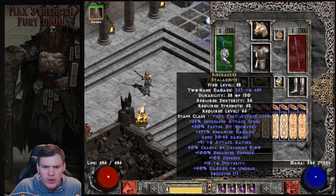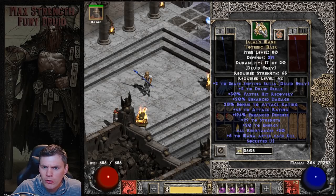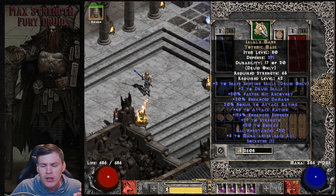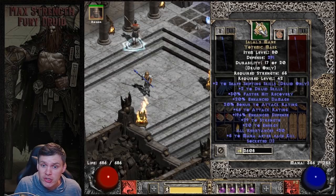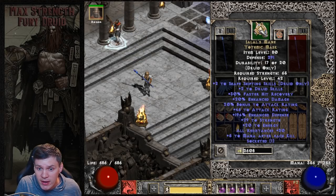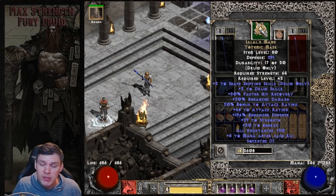Ribcracker has 50 crushing blow, dexterity, and additional damage to undead. I paired that with Jalal's Mane - I have a strength/attack rating jewel in it, nothing too special and definitely room for improvement. I really love using this helmet on a shapeshifting druid. It gives me a total of plus four shapeshifting skills, 30 FHR, bonus attack rating, strength, and resistances. It's just an all-around solid helmet.